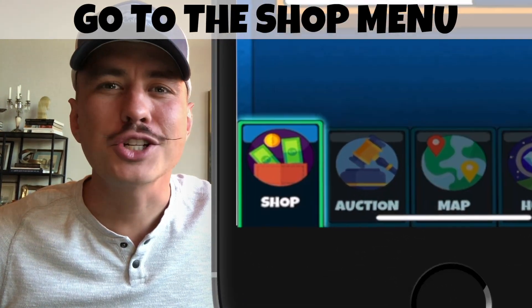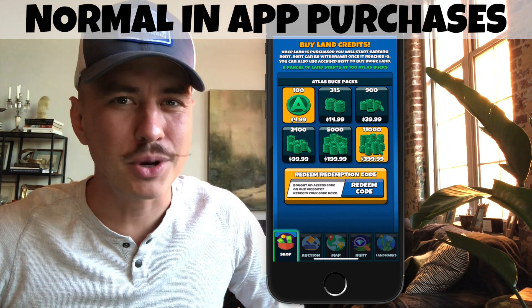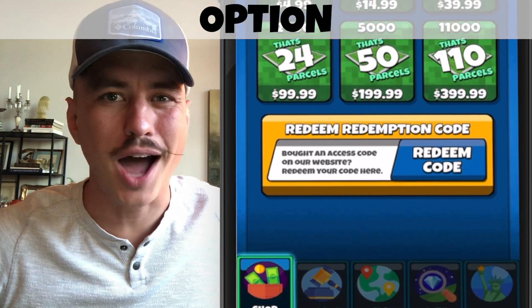With the game open, go to the shop menu on the bottom left. Here you should see the normal in-app purchases, but also a redeem code option. Click that.